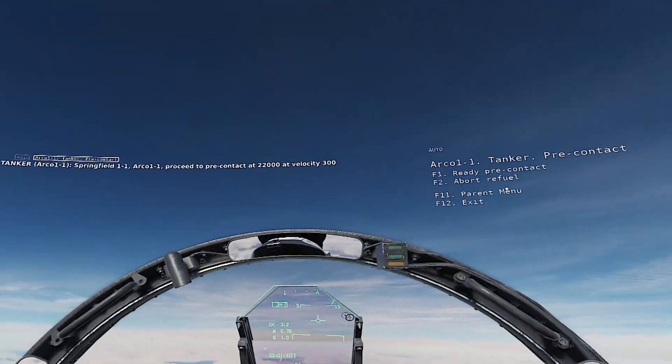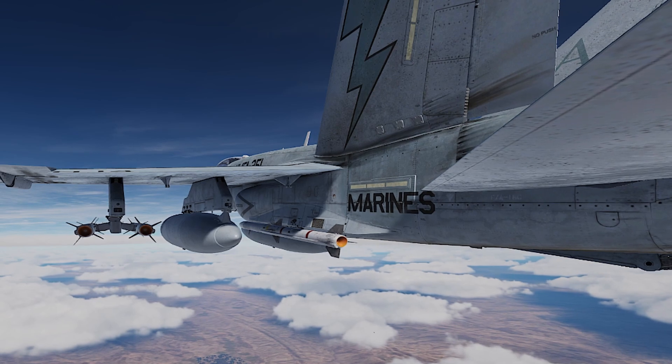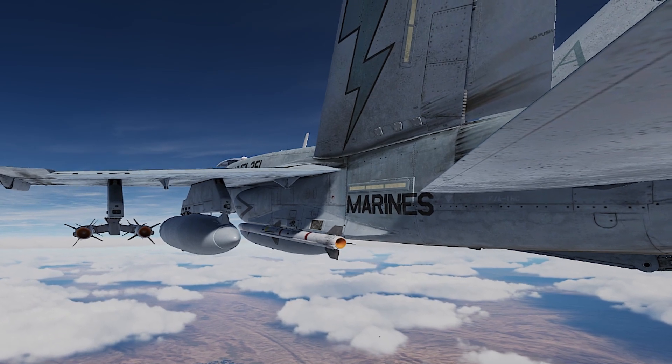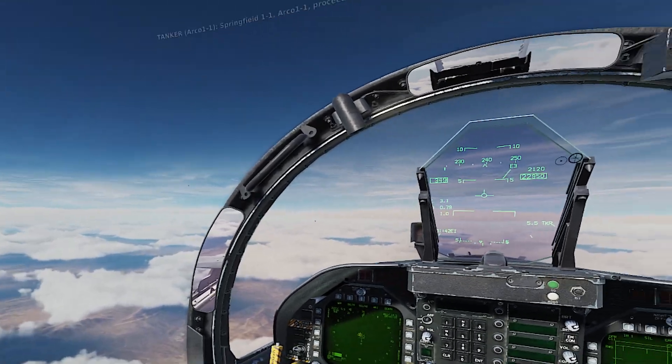Springfield 1-1, Arco 1-1, proceed to pre-contact at 22,000 at 300 knots.